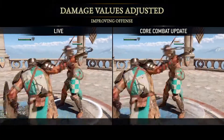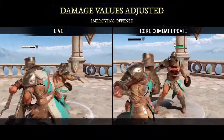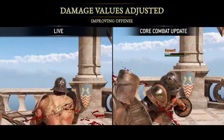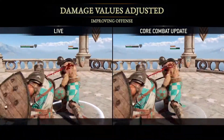We adjusted light and heavy damages based on their intended functions of attacking. This means damage from lights are reduced while heavies, especially heavy finishers, retain their higher damage values. We also generally reduced damage on counter attacks and parry punishes.